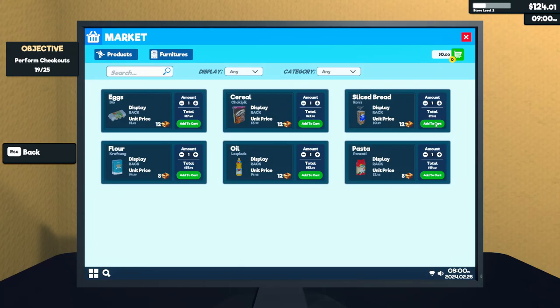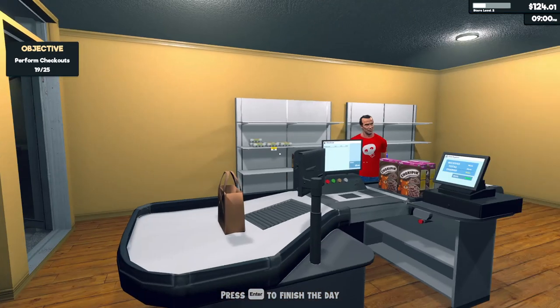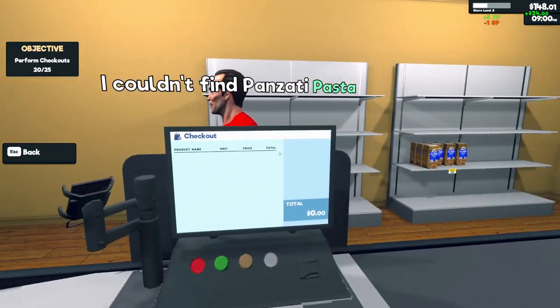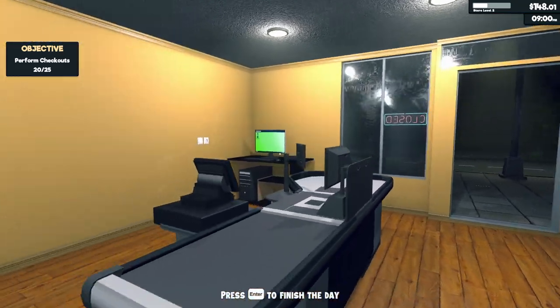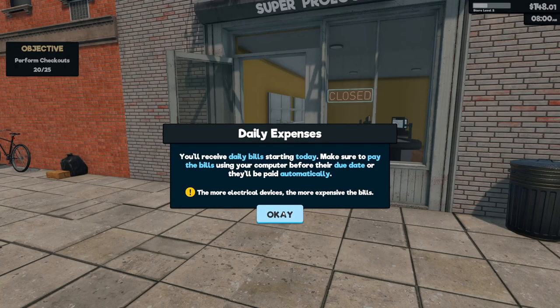Can I restock those things? I'll get some pasta as well. Close after 9pm — well, forget you then pal. $24, just got the last pasta — that's why you couldn't find it. Press enter to finish the day. 16 satisfied customers, store level gone up. $188 income, $48 profit. You'll receive daily bills starting today — make sure to pay them before the due date, but they'll be paid automatically so I don't need to worry. The more electrical devices, the more expensive the bills.